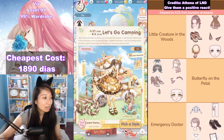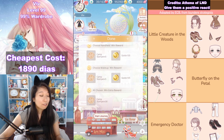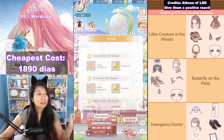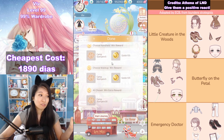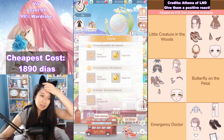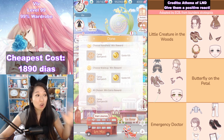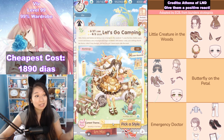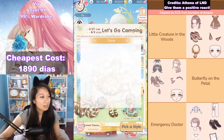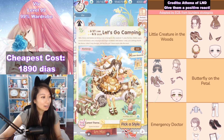My next theme is Spare Time Baker — we did that already, so let's fast pass it. Only fast pass if you have an S. They do allow you to fast pass if you get a passing grade like an A, but don't do that — you only want to fast pass if you got an S. Butterfly on the Petal — I got the same theme again, let's fast pass this. Spare Time Baker yet again, let's fast pass that as well.